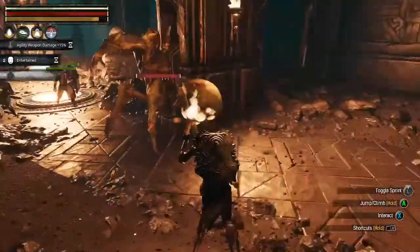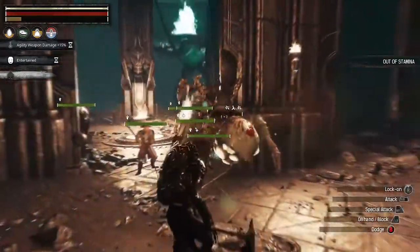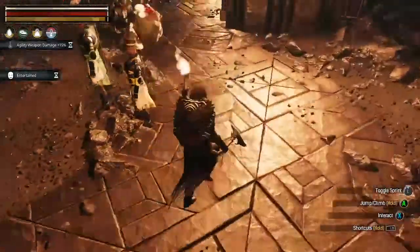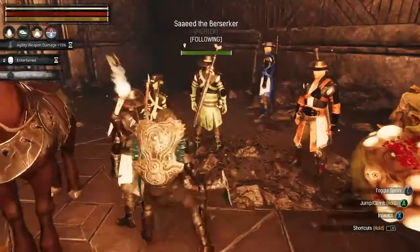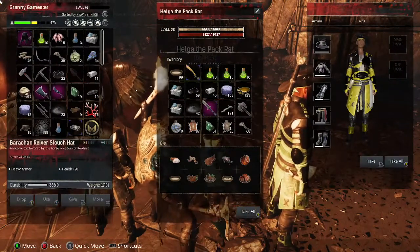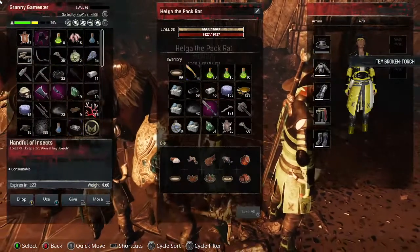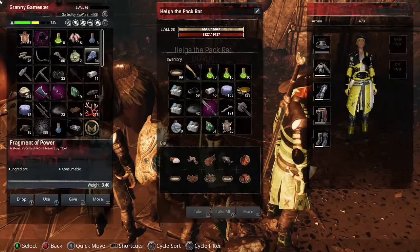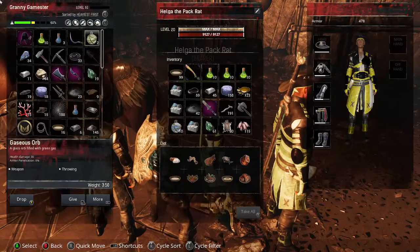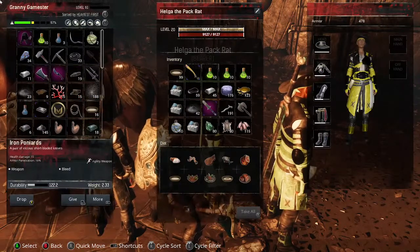Oh, look at the size of this guy! All right guys - he's a big one! And down he goes. I think Helga is carrying my bark. Carrying bark, Helga? You are carrying hide though, and we don't really need that - I would rather have you carry this. Don't need that - we're gonna start shifting things around. I would like the bark. So we're gonna drop this, drop that, drop that - give her that.